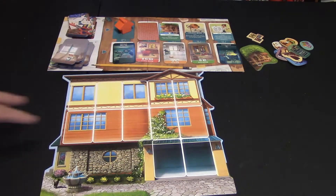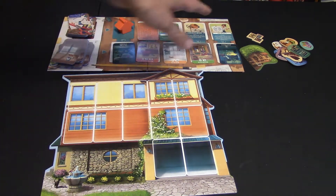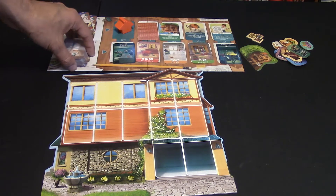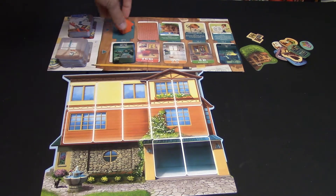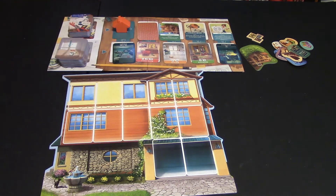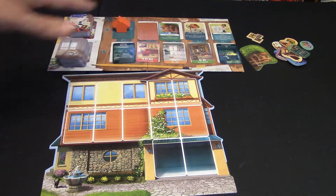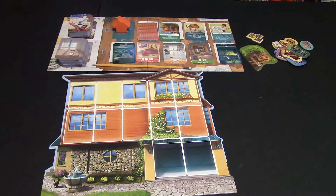Set up for the game is fairly easy. Every player is going to get a player board, and then you're going to deal out the cards. Room cards will be here, and little additive cards will be here at the top. This little marker here is the first player marker. In a two-player game, someone's going to eliminate one of the columns, but in a regular three or four player game, you're going to have all the columns available.